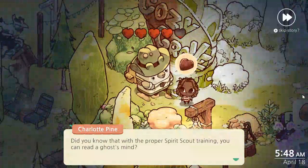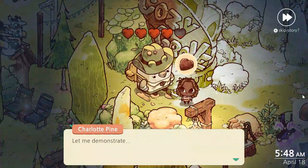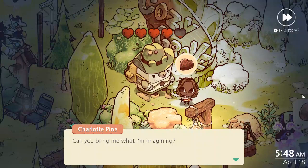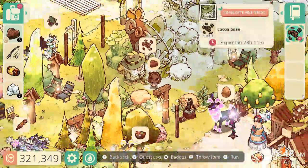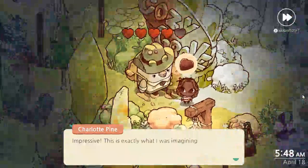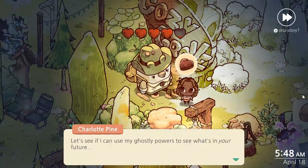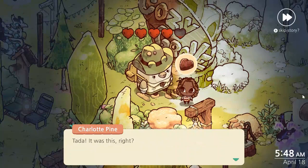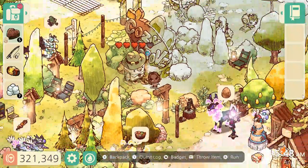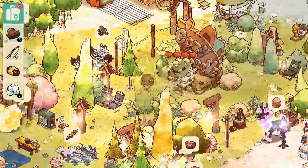Hello, Charlotte. Did you know that with the proper Spirit Scout training, you can read a ghost of mine? Let me demonstrate. I'm thinking of something that grows — can you bring me what I'm imagining? So you need some cocoa beans? Yeah, we can definitely spare a few cocoa beans. Impressive, this is exactly what I was imagining. Let's see if I can use my ghostly powers to see what's in your future. Ta-da! I was right. We got a happy essence. I'll take it.